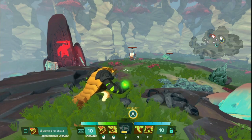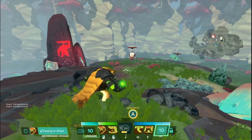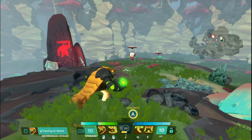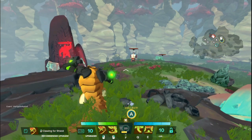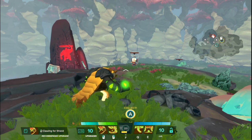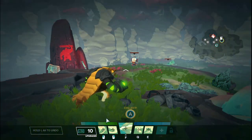Rutger is a melee frontline character with the tags tank and controller. Kind of similar to Paco, he's about going in and causing disruptions in the form of hard and soft crowd control. He has this unique ability where his health bar is divided into health and shields, and he can use certain abilities to replenish those shields.